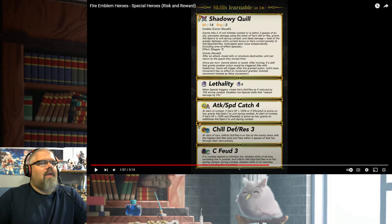Canto Recall — can return back to the space the unit moved from. Grants Attack+3. If unit initiates combat within two spaces of an ally, calculates damage using the lower — oh, they have dragon-effective damage. Swift Sparrow. Deals damage equal to the greater total between the unit's current bonus and foe's current penalty to spectrum stats. Calculates each value independently, excluding area-of-effect. Specialist effect, Dagger 7, Canto Recall — after an attack, assist skill, or structure destruction, unit can return to the space they moved from.